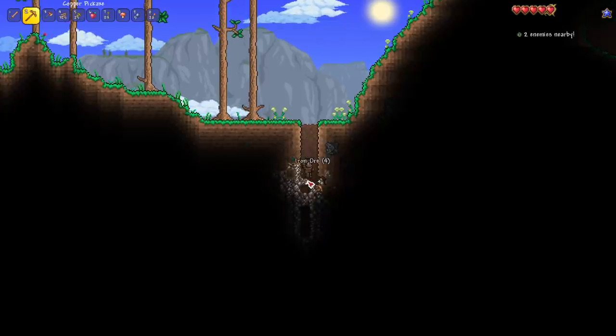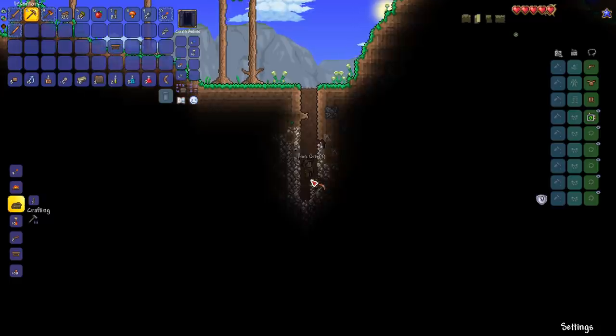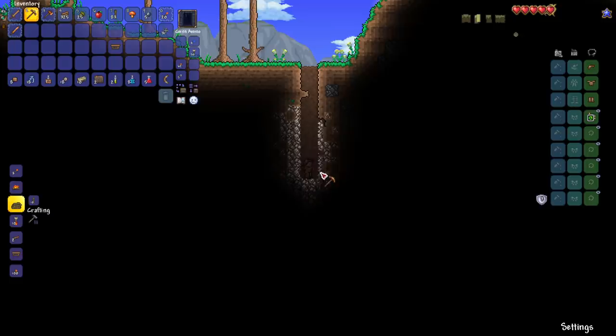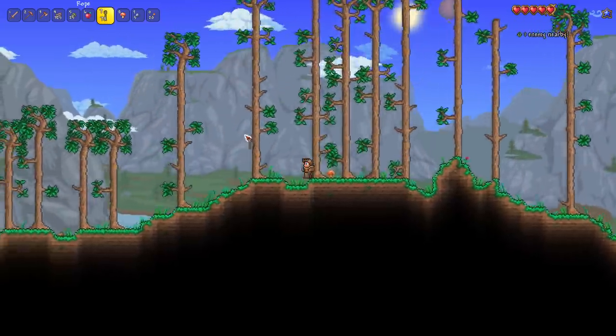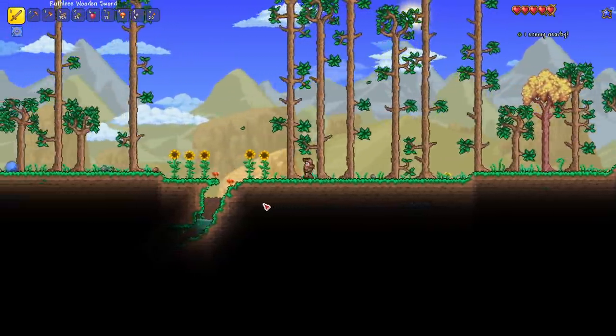I'll mine a bit of it since I'm exploring the surface. It's just a weird vein of iron. I want to know who's flying those blimps — I'm trying to get a ride and here I am walking. Maybe there's a blimp mount? We'll see. Some new sunflowers too.